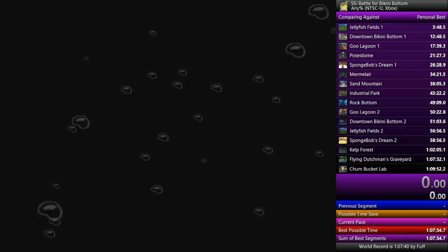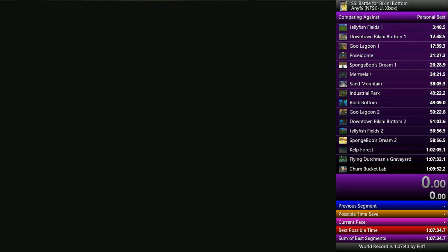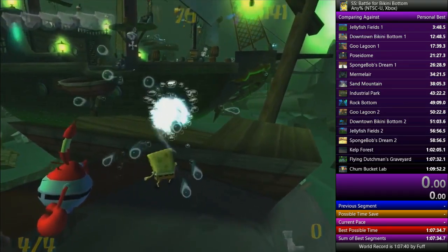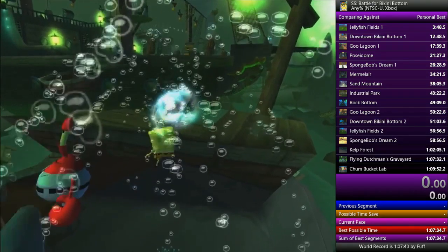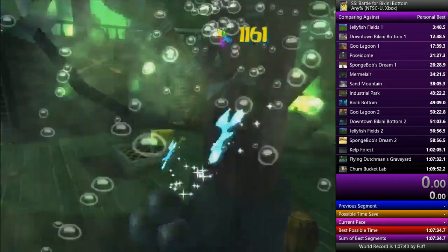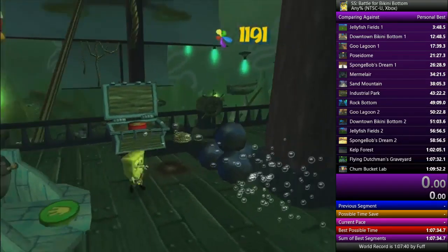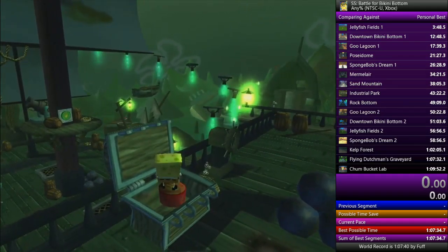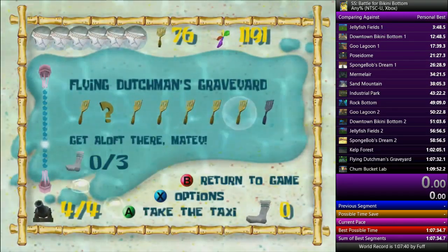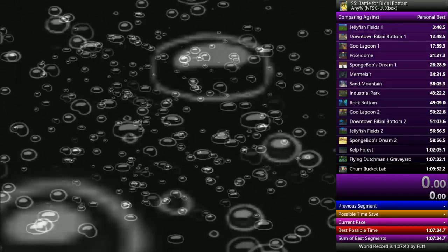I'll actually just show it to you. There is a button, so we're coming up this way, and this button, once you hit all the cannons, you'll be able to activate. Once you step on this button, it's kind of weird — you don't destroy all the lasers, however you still get the option to warp to this level and defeat the Flying Dutchman. So you don't get sent to it, but you can rather choose.